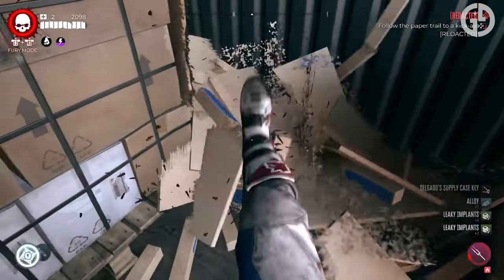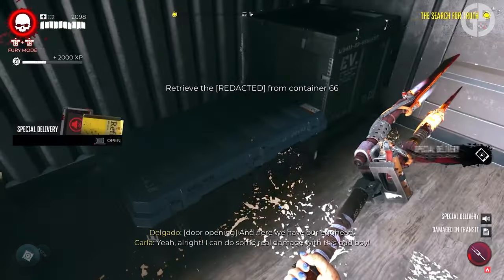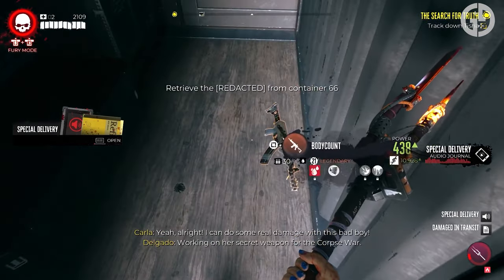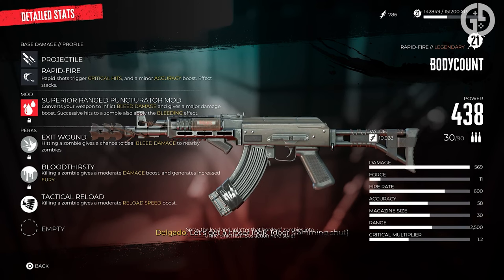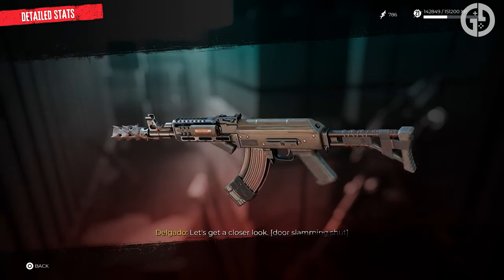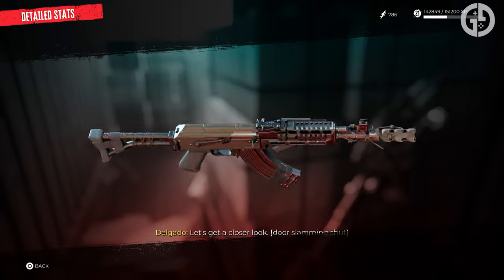What you have there is the most powerful rifle you can get your hands on in the game. It comes with a built-in superior ranged Puncturator mod, which inflicts bleed damage and grants a major damage boost. Successive hits to a zombie apply more and more bleed damage as you go, so it turns even large groups into mince without really trying.